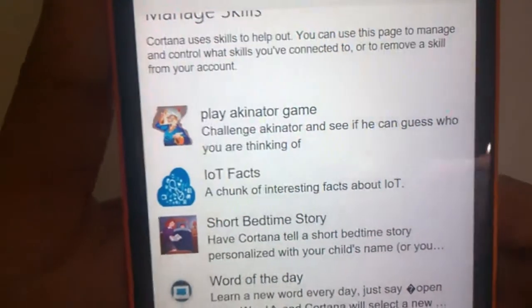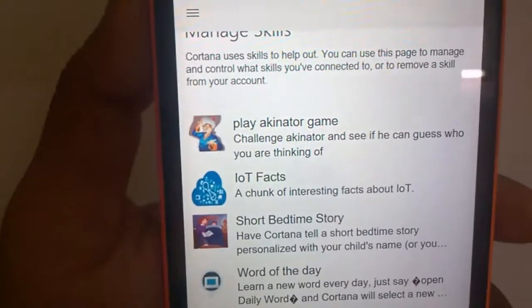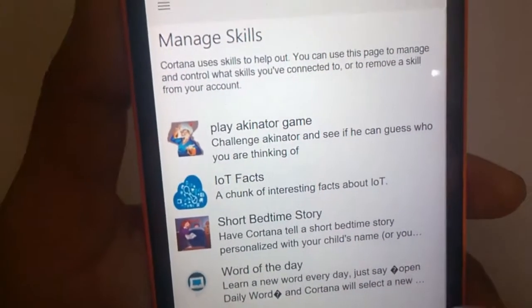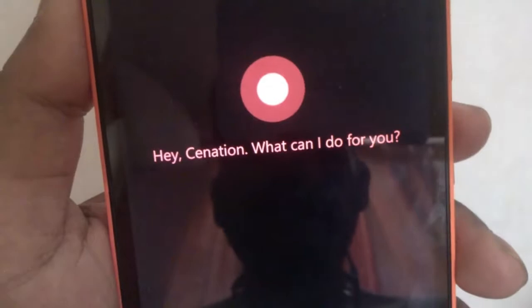In the Akinator game, the AI tries to find which character you are thinking of by asking you a few questions. Let me show you. Hey Cortana, ask Akinator to start. Think about a character — real or fictional — are you ready?